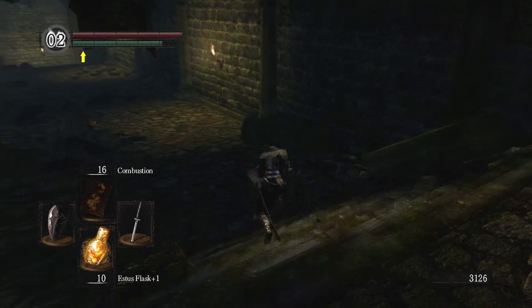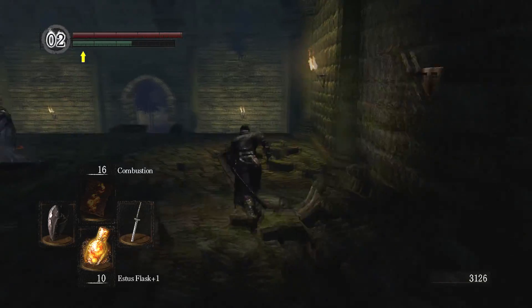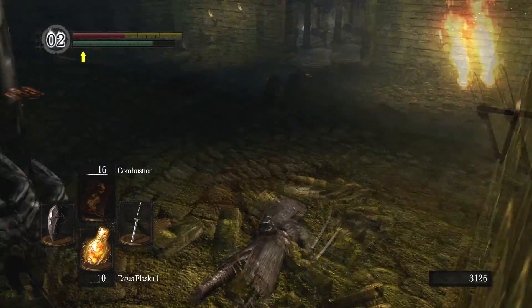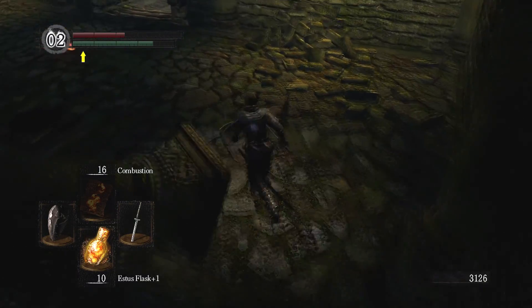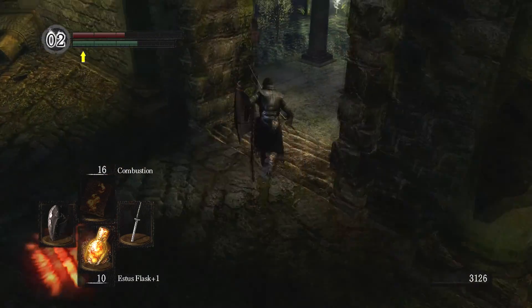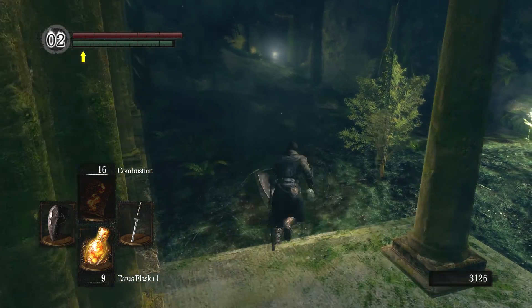Welcome back to episode 7 of Dark Souls. We're just taking off from the blacksmith here. We're gonna go grab a few items — oh, it's still going... Go away! I did not expect him to be able to reach me there. Oh well, I have the health to tank it.